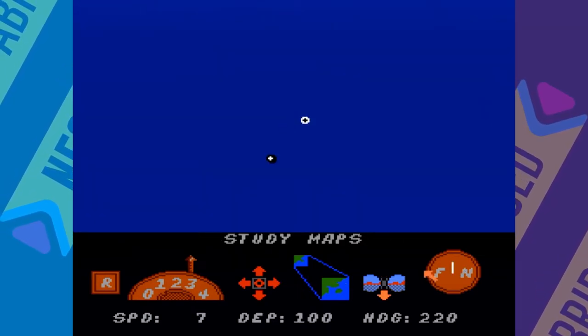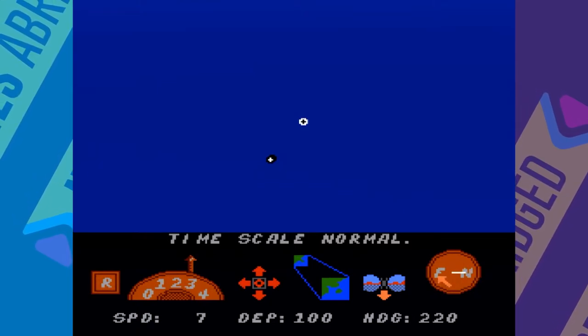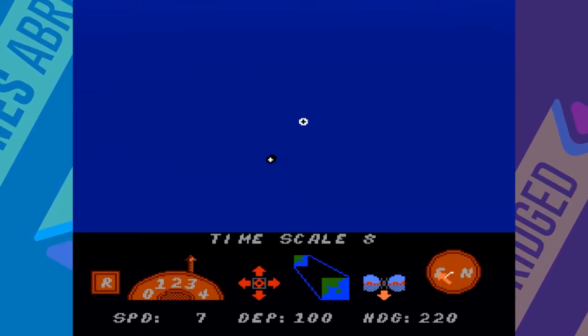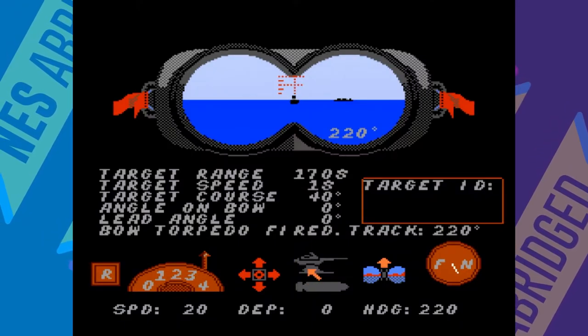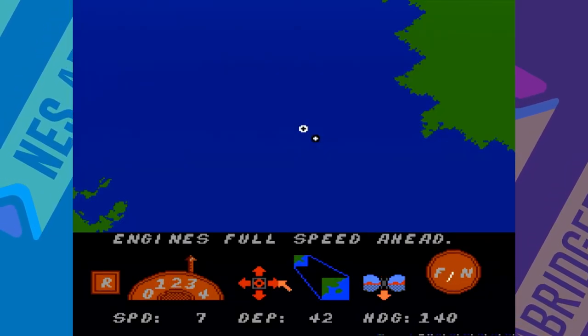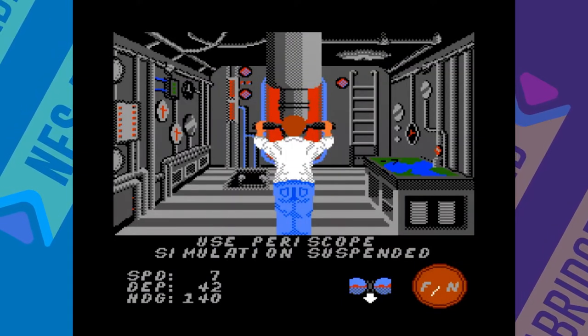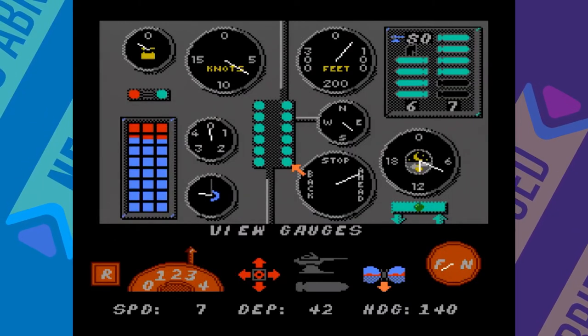You can also control the time scale which the simulation is running at by using the F and N buttons. Your sub is equipped with two types of weapons: deck guns and torpedoes. Your torpedoes are limited, so use them wisely. If you press Select while on the map screen, you'll switch to a view of the interior of your sub, where you can check the status of your submarine and its vital systems.